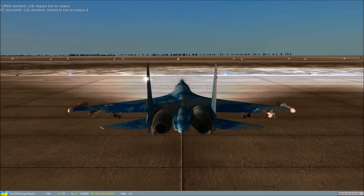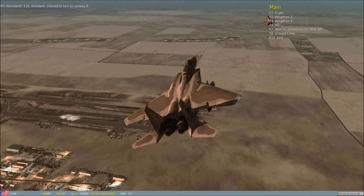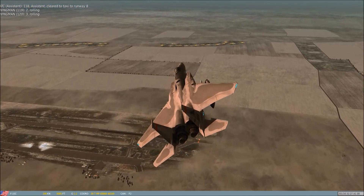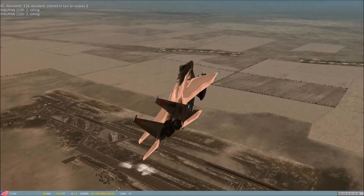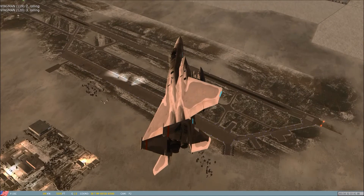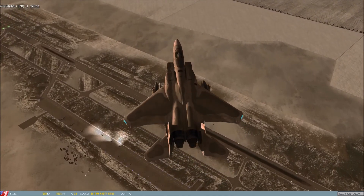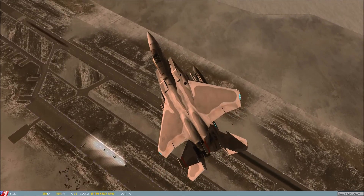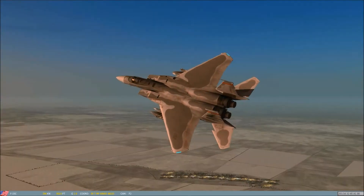There they are. Ivan and Boris are rolling, and here come the Eagles. I'm going to do a lot of splitting up here, so you'll see the view from the Su-27s and you'll see the view from the Eagles. Should be interesting.